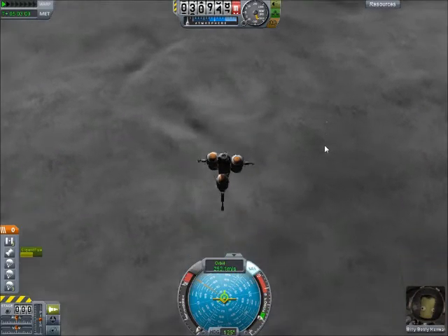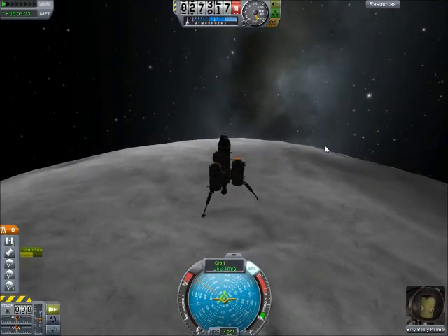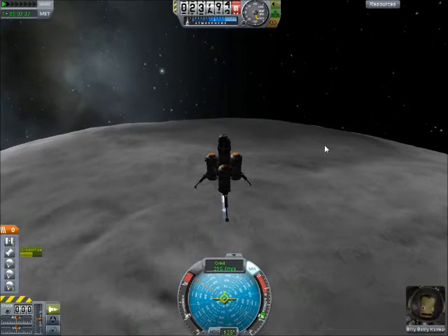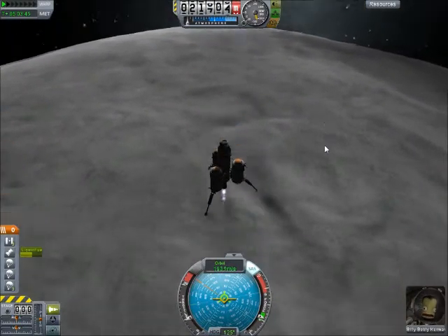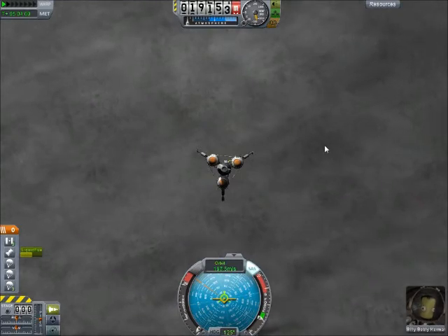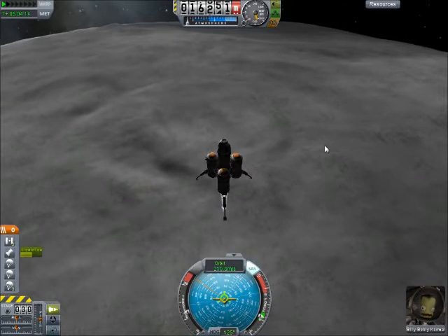Let's stop doing our burn for a little bit and adjust the tiniest bit. We are down to around 26,000 meters. Let's start slowing ourselves down some more here. Still going around 200 meters per second, slowing down nicely. Now let's get down to around 15,000 meters. The numbers I'm choosing are just assumptions and guesses more or less, but that's okay — so far they've worked. But this is the mission I'm most nervous about.